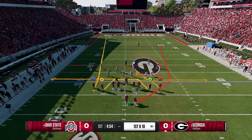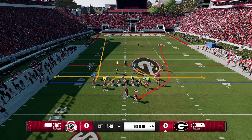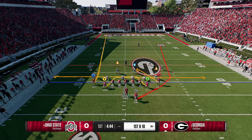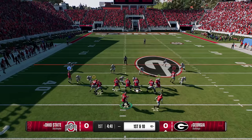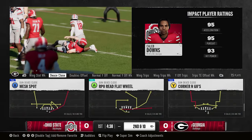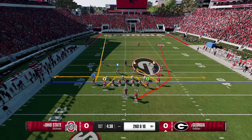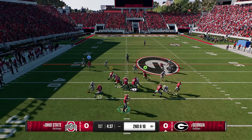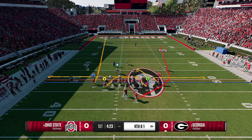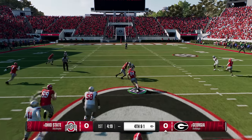These drag routes will beat man and they'll also beat zone. You can see this guy gets open underneath the zones very easily. The only time you'd want to hit anything other than the drag route is if your opponent is in some sort of hard flat coverage, or if the linebacker leaves the middle of the field — something you'll typically see more against a user. You could block the running back if the pressure is too bad, but as you can see, against man coverage that route still beats it.